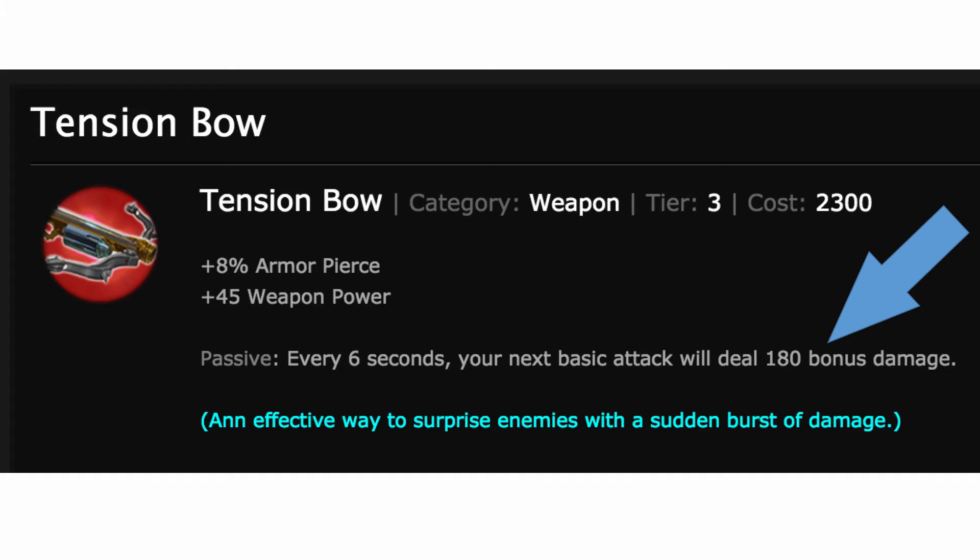In fact, I already policed it a little bit myself and discovered this interesting tidbit: while Tension Bow says that every six seconds it gives you an extra 180 damage, that's not actually true. It really means it gives you 180 extra weapon power for the next hit, but that weapon power will get factored through your target's armor — not 180 true damage. So at most 150, maybe as little as 45, depending on the enemy and their armor. Interesting tidbit.